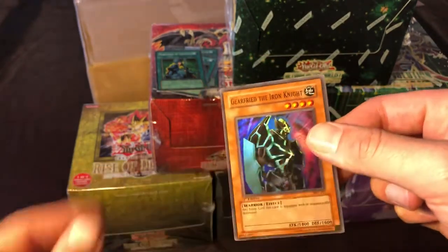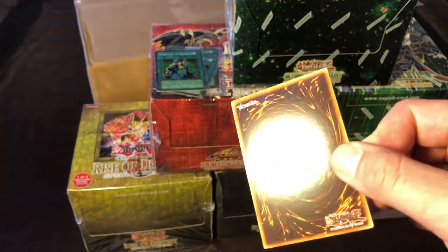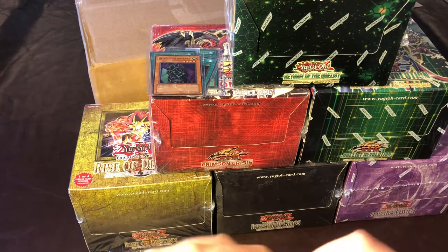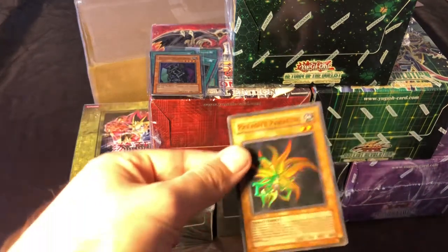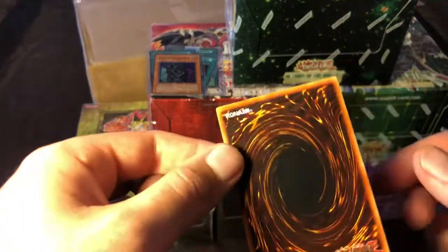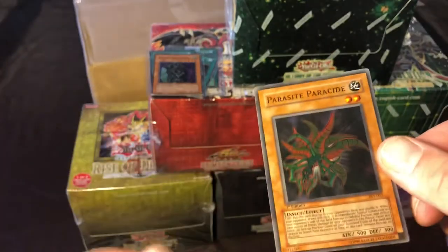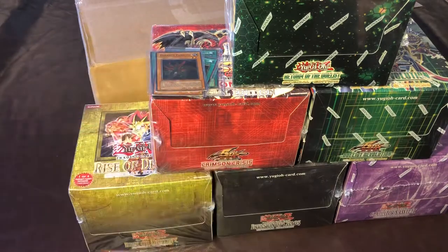The next card looks pretty good on the front and has more factory lines on the back. Sometimes PSA is picky with those, sometimes not. It's pretty off-centered so probably a nine. Then we have Gear Freed the Iron Knight — I don't have this in PSA 9 or 10. I might grade it even though it's pretty off-centered, because if it gets a nine I'll know it's in the most mint condition possible for this specific card, and if it gets anything less there's another defect I missed. Moving on, we're at Parasite — the famous Weevil card.